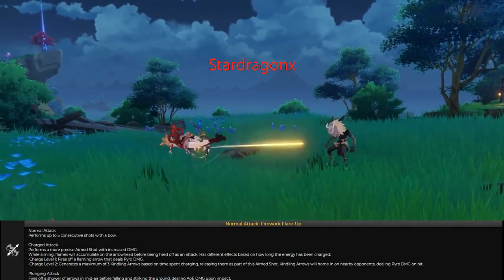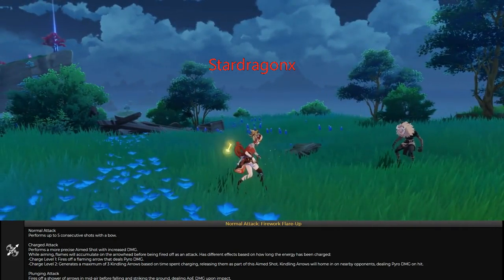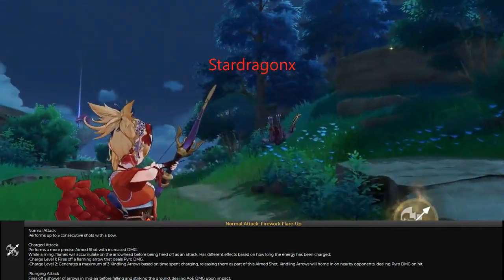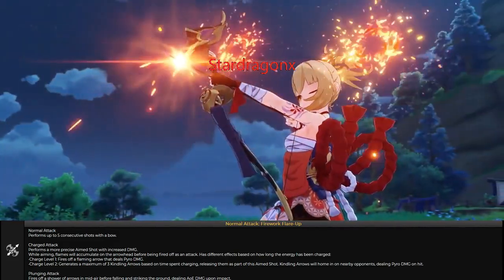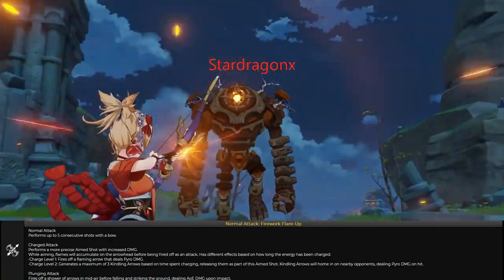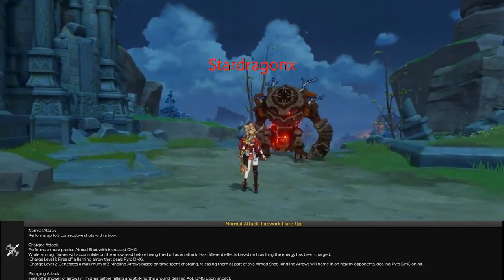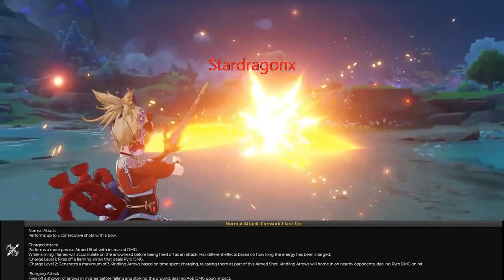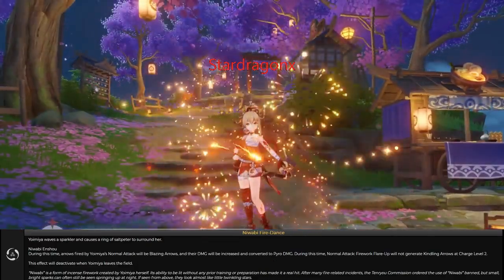So her normal attack here — she can perform up to five consecutive strikes with her bow. And her charged attack is something different. On the first charge, she will fire a flaming arrow that deals pyro damage. And on the second charge, she will release the arrow and blast, unleashing three tiny arrows that will hit nearby opponents and deal pyro damage. That's her normal attack section.